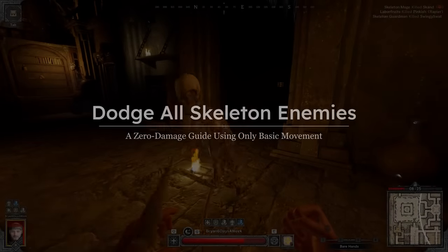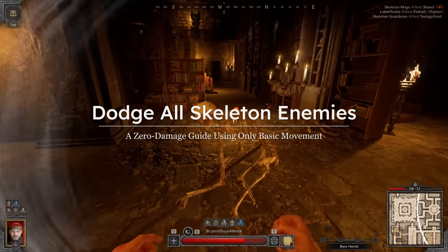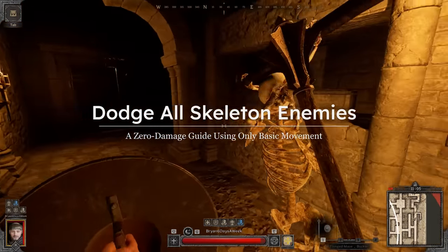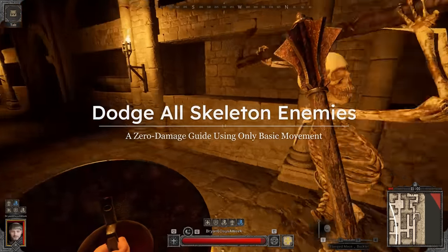Hey, what's going on gamers? It's Ryan, 6 days a week. If you've been playing Dark and Darker for some time now, you've probably died to every skeleton type at least once. I know I have. This guide is to show you how to reliably dodge each skeleton type so you can always take on your PvP encounters with full health.